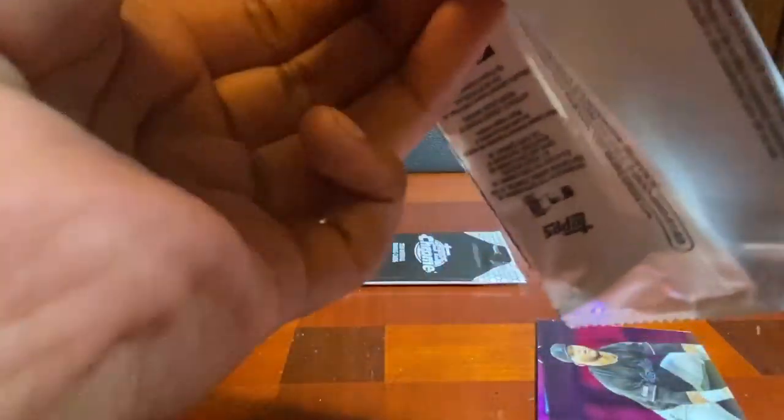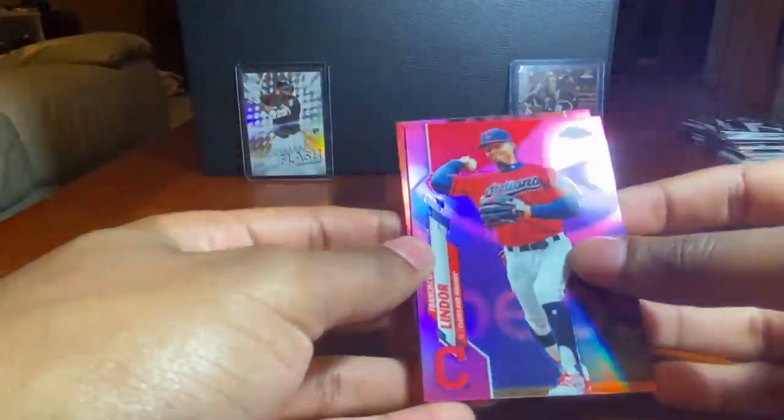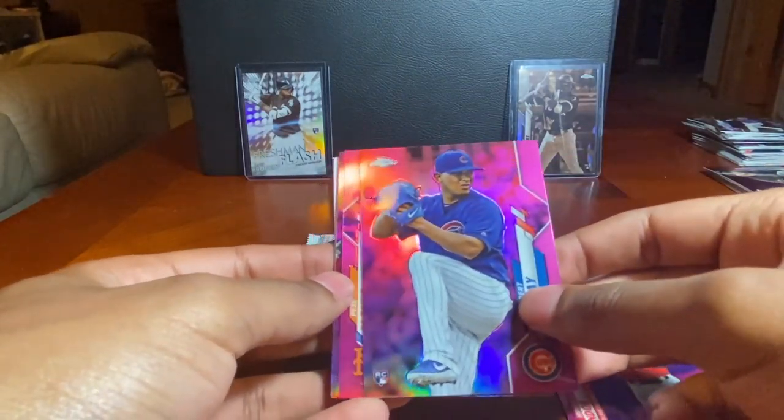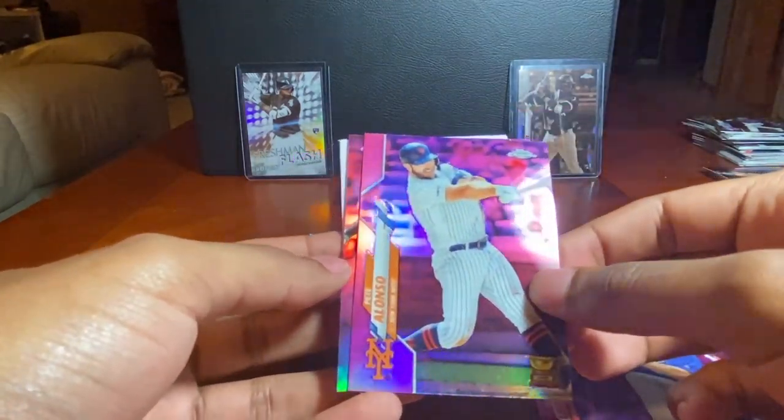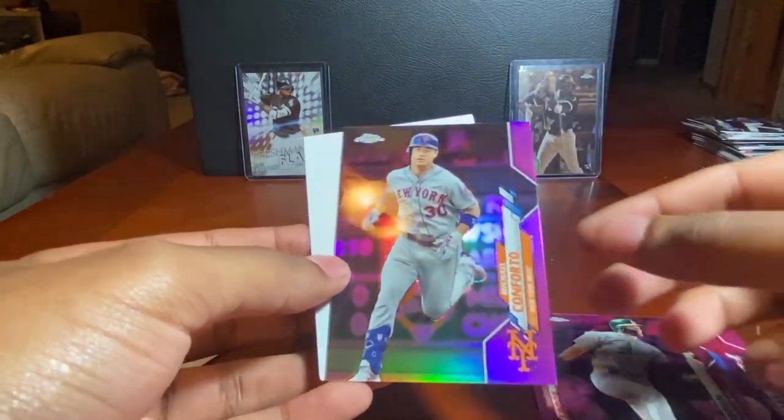Final two packs from the pink set — still nothing great out of these pinks. Pack four: Francisco Lindor, Albert Abreu, Pete Alonso pink rookie cup, Seth Brown rookie, and Michael Conforto.